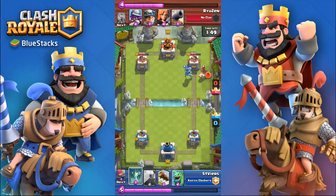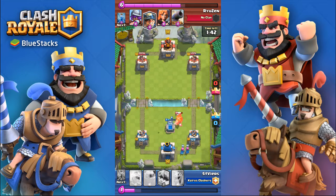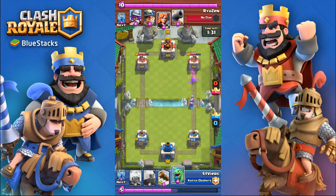However, he used his zap, so I know that unless he plays a distracting troop, I'm going to get two shots off. He plays his hog rider too far away to distract my guy. Usually hog rider is a hard matchup for this deck, but I think I do a pretty good job here.